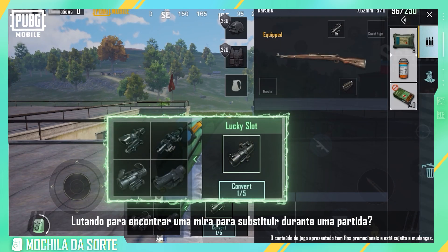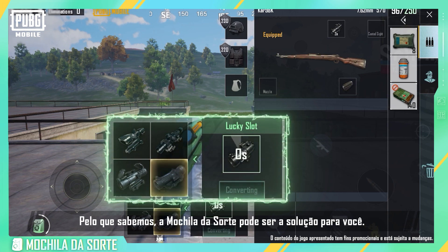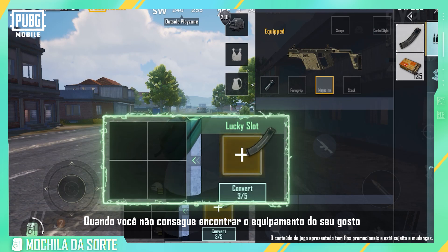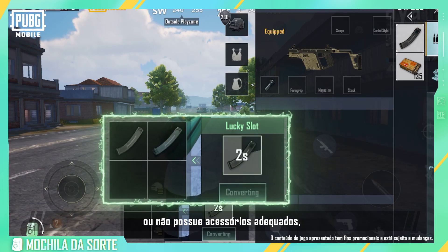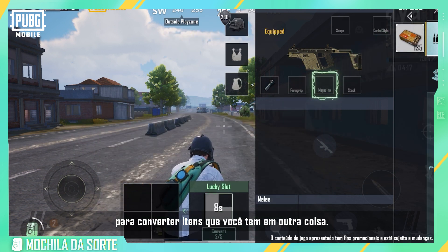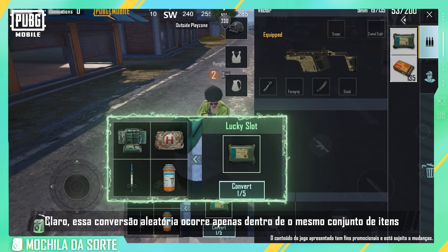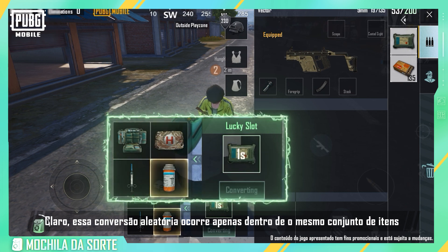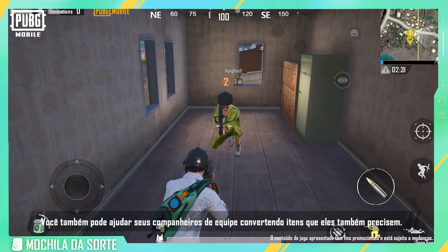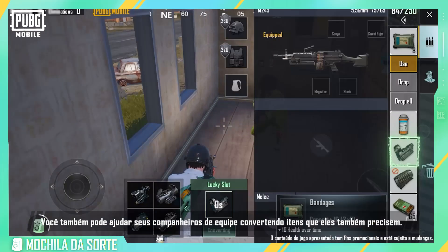Struggling to find a scope to replace during a match? Lucky Backpack may just be the solution for you when you can't find the equipment of your liking or lack suitable attachments. You can always try your luck with Lucky Backpack to convert items you have into something else. Of course, this randomized conversion only occurs within the same item pool, and not all attachments can be converted. You can also help your teammates by converting for items that they need too.